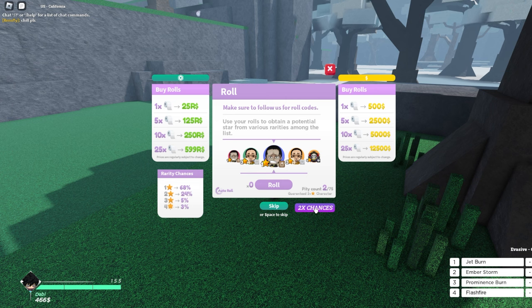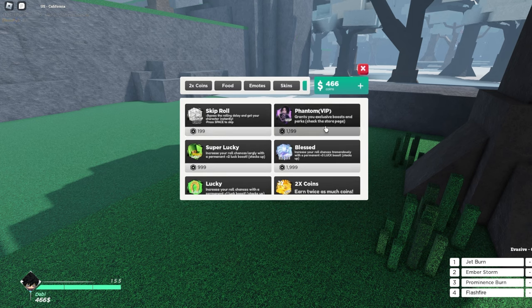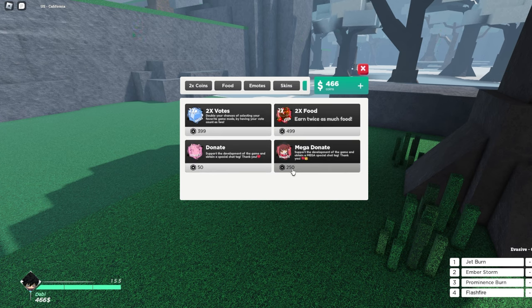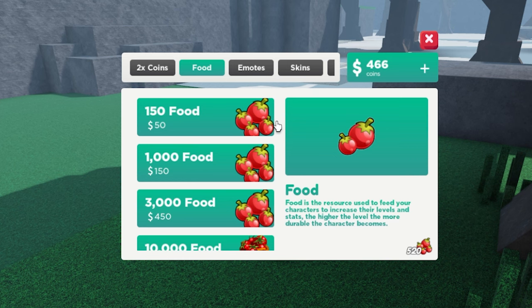Two times chances is a game pass. These are all the game passes in the game: skip roll, phantom, super lucky, blessed lucky, two times coins, two times votes, two times food, donate, and mega donate. It's simple as that.